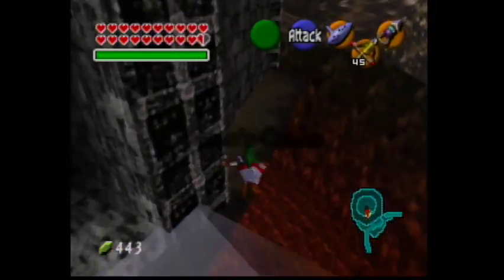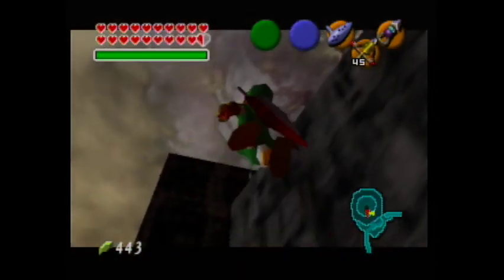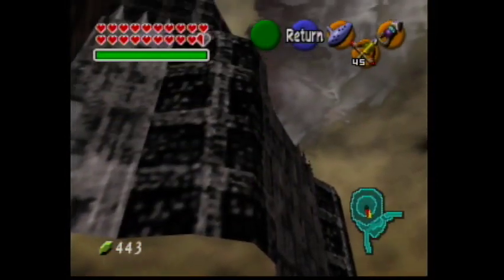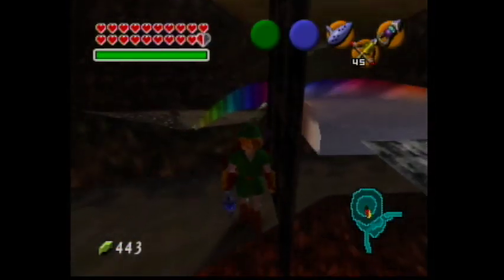The first one is pretty simple. Go to the entrance to Ganon's castle and hop over to the right side of the door. Take out your hookshot and BAM! They didn't intend you to do that. As they say in Camelot, it's only a model. The interior is an entirely separate element and there's nothing to look at but the lake of lava below.